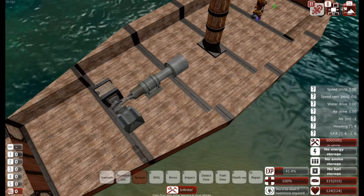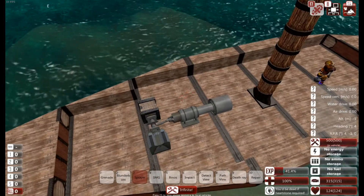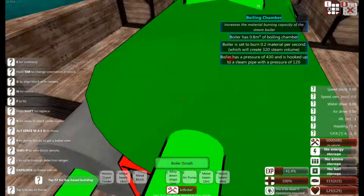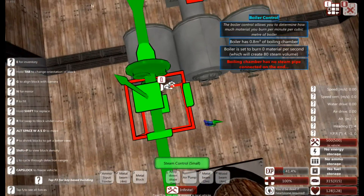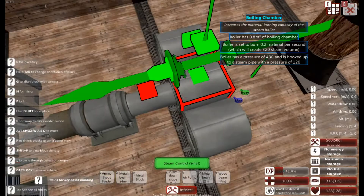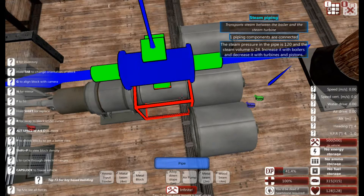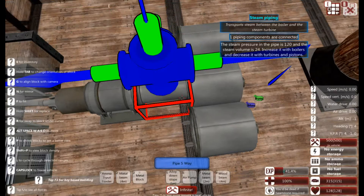I'm going to show you a couple of extra techniques now on top of this. The first of which will be to make it spin faster. I'm going to add two more boilers on each side of the main boiler with their own control, because you do require a steam control on every boiler set that is separate. So if it's in line it's counted; if it's not in line then it needs a separate set. I'm then going to create a five-way steam pipe for the middle here, and the reasons will become apparent in a moment.